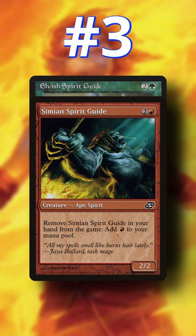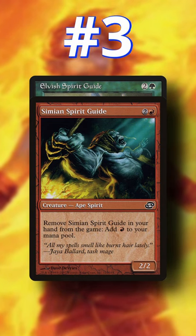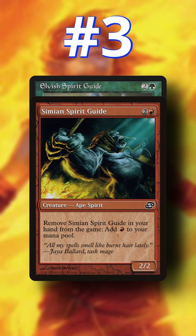Number 3: Simian and Elvish Spirit Guide. These two share a spot because they turn 0 mana into 1 mana without casting a single spell. That's incredibly broken card design.